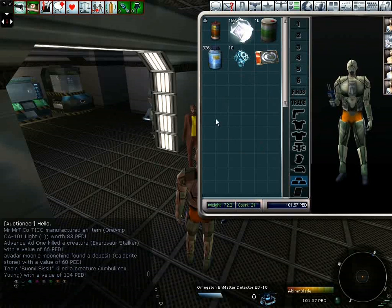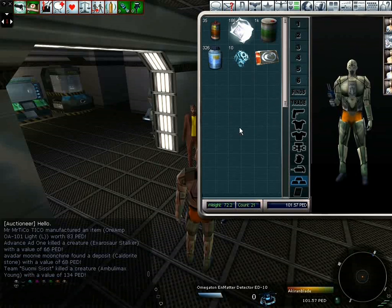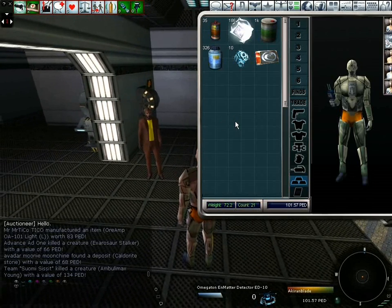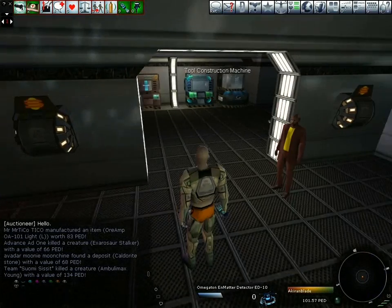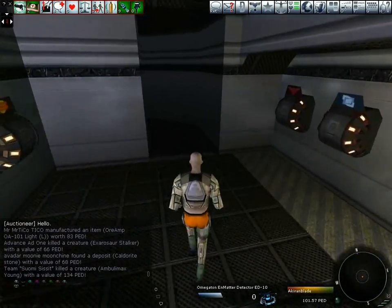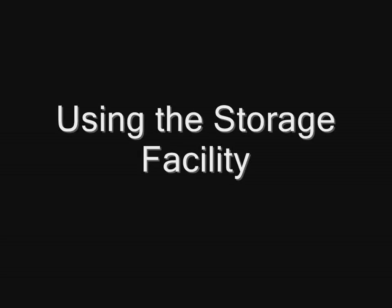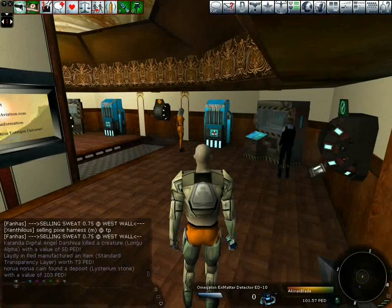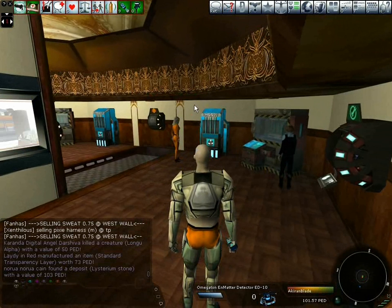After a time, your inventory is going to become rather full. There's no need to worry about this though, as there is the ability to store items in a storage box. Storage boxes can be found in many of the service centres or shop containers. This one doesn't have one, so I'm going to have to take a small run to the deluxe service centre. I'm now in the deluxe service centre and here you can see the storage facility.